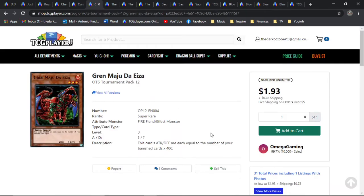Next is going to be Grand Maju De Aiza. This is the last reprint that we got out of OTS 12 as a super rare. We finally, finally got a super rare — a holo foil of this. Unfortunately, this card is so good. This is like one of the kings of rogue switch decks. I really love anti-meta a lot, and I really have a passion for removal decks and the techie trickery you can do with removing stuff — how it just wrecks your opponent so bad when you take the graveyard out of play.